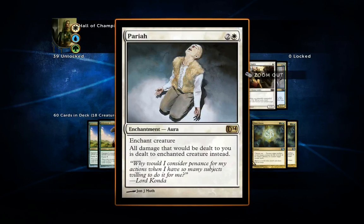I've got two Pariahs — Pariah is just amazing. All damage that would be dealt to you is dealt to the enchanted creature instead. So if you're about to die, you can throw it on one of their creatures and all damage to you next turn gets redirected to that creature — it'll die and you'll survive. And if you get Pariah onto Dawn Elemental, which prevents all damage dealt to it, you basically become indestructible and nothing can touch you. So I've included both.